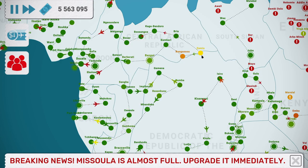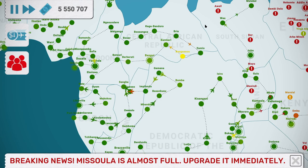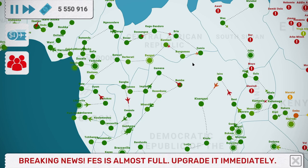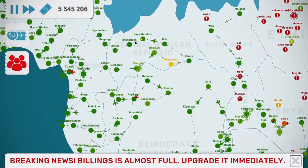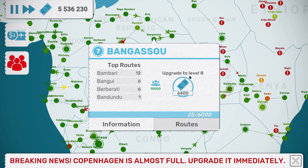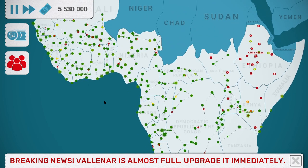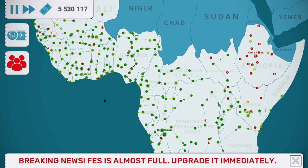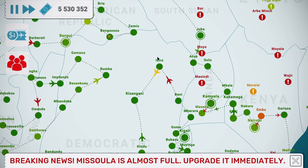I saw a neat map yesterday that was the global population density, represented by different lines of varying lengths depending on how many people live in any one area. I don't know if you've got a chance to see it, but it's really neat. Especially going through Africa, you can clearly see the notable countries we've gone past and how significant Nigeria, Ethiopia, and probably this area of Kenya and Uganda are.